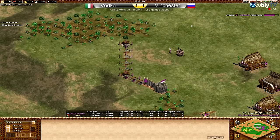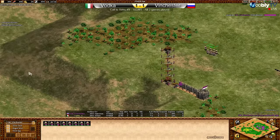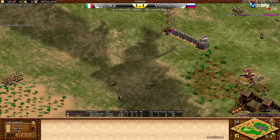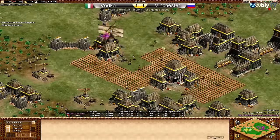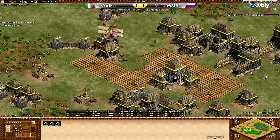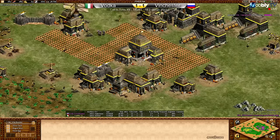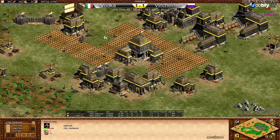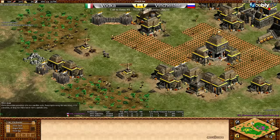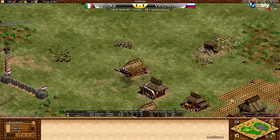Vinchester looks like he's going to try to close in his entire side, dropping a watchtower by his gold. Vodka has massed a huge group of skirmishers and archers and is now trying to go forward. Plus-one damage on those units — they'll be coming up against plus-one for Vinch, but Vinch has far fewer numbers. Neither player has been accumulating many resources, so we have a bit of a feudal war going on. Those men-at-arms are still in play — they're on the mill and they're actually going to grab a villager.